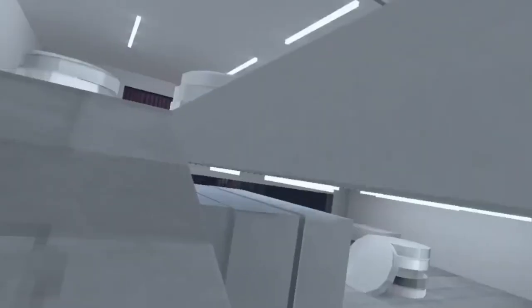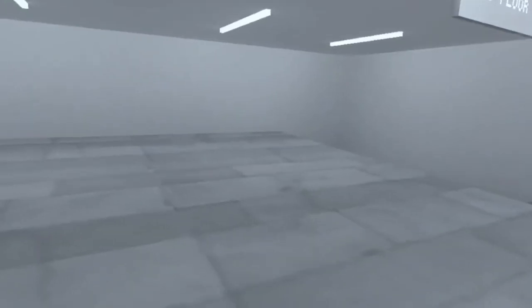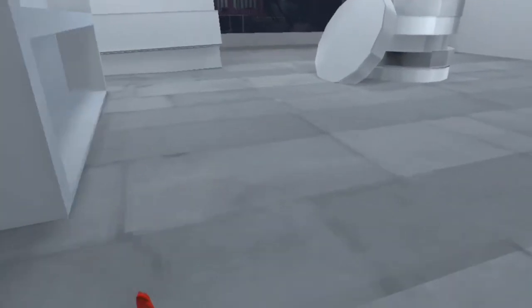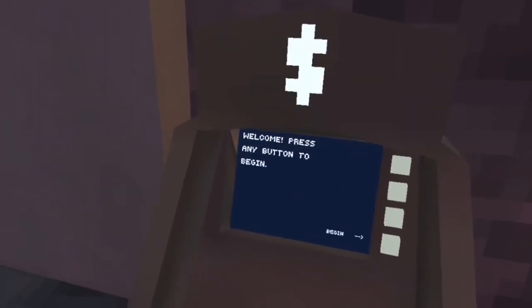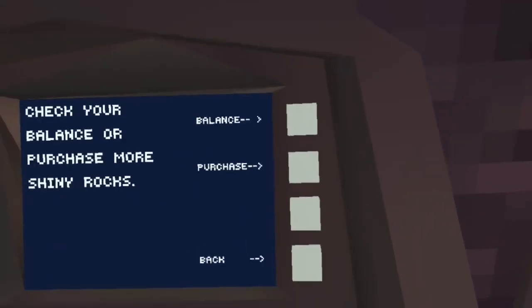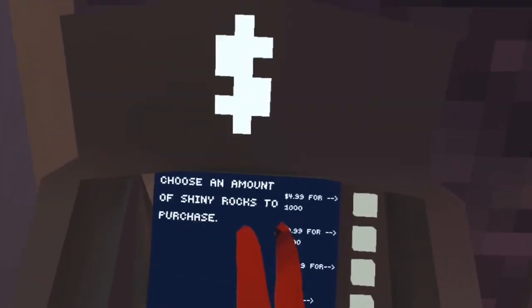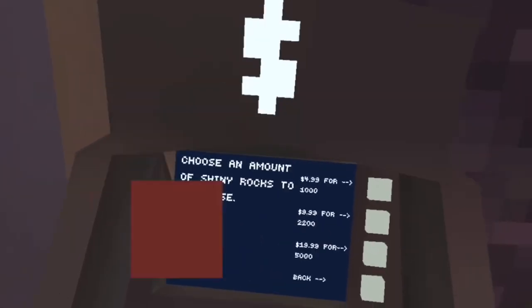For the start of the glitch, you're going to have to add any item that you can't afford to your cart. So for me, I'm just going to do Golden Monkey because it's the highest priced item. Once you add the Golden Monkey or any item that you can't afford to your cart, you're going to go to the ATM right outside the mall, press begin, and press purchase. Stay on purchase — don't purchase anything, just stay on this menu.